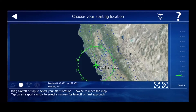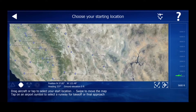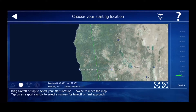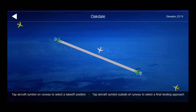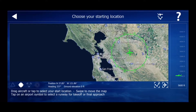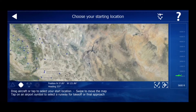First thing you're going to want to do is click on Location. Here you can see that we are in America, which you get all of this for free — all of these airports. You can turn the aircraft by placing your finger on the round circle, and you can position the aircraft by tapping on certain points.